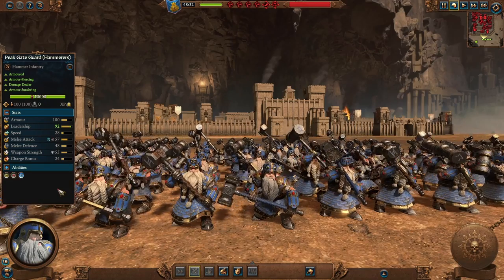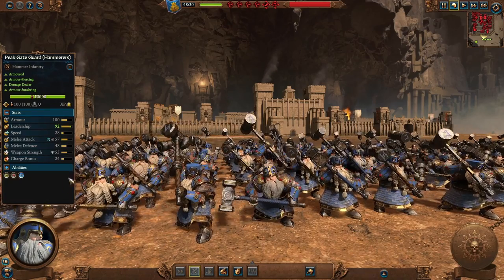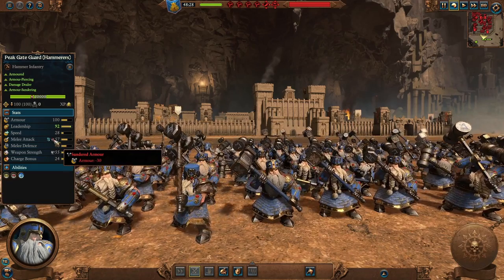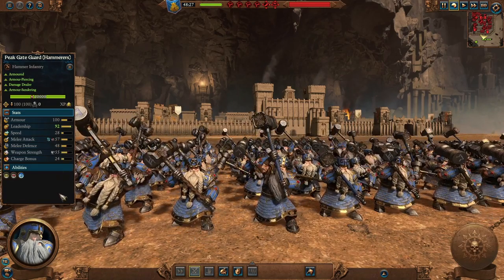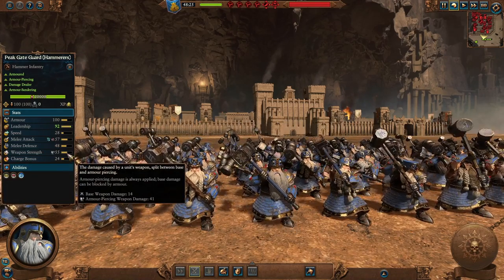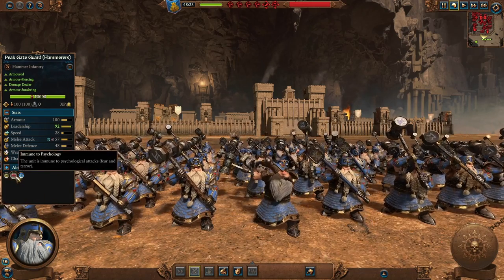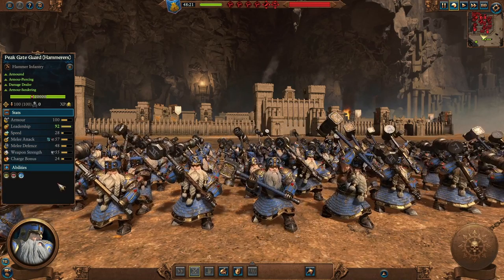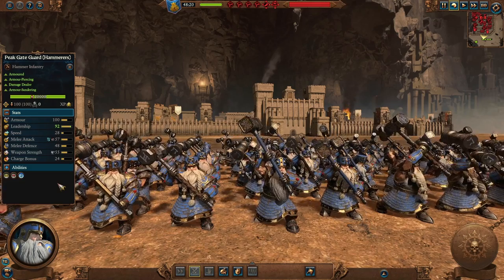The Peak Gate Guard, the Hammerers Regiment of Renown. With increased stats, they still have that magical attack but also Sundered Armor, making them great at diminishing the armor of opponents so that others can do more damage. Their weapon strength is still armor piercing, and an additional advantage is immunity to psychology. Definitely a great unit to have against elite enemy troops — in any army you can put these guys, they'll do the damage.